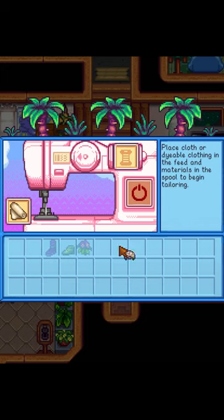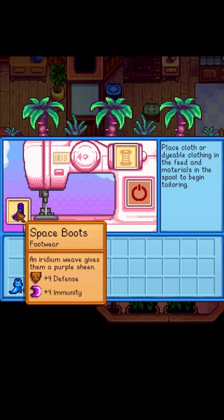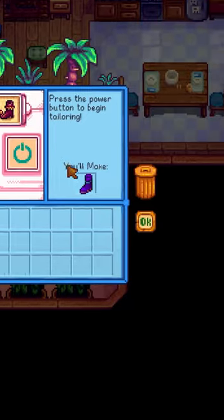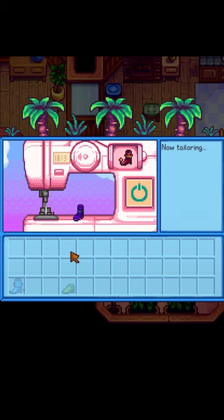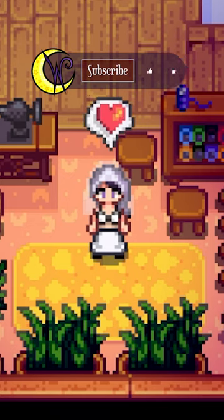You can get your own sewing machine for at home after a quest with Emily too. Custom made shoes can be made here as well by placing a shoe in each slot to move the stats from one to the other, leaving you with one custom tailored pair of shoes. Try it out — there are so many fun ways to change up your style.